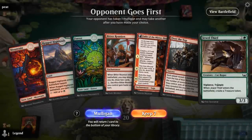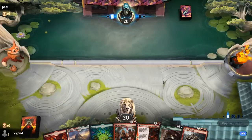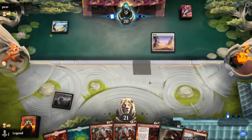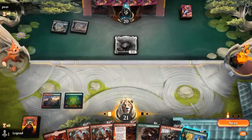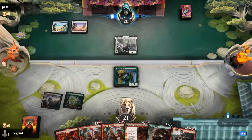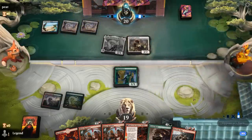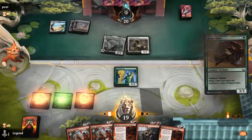Game 4: we're on the draw. Hand seems fine with some good early plays and Over the Top already in hand. Up against blue-white soldiers. Finding our Elder Dragon War is probably going to be pretty important. Thalia is not what we wanted to see, but Gala Greeters is a nice turn-two play. Can play Jewel Thief on three, make some treasure, and then eventually find an Elder Dragon War to wipe the board. There's a Sentinel — also a soldier.